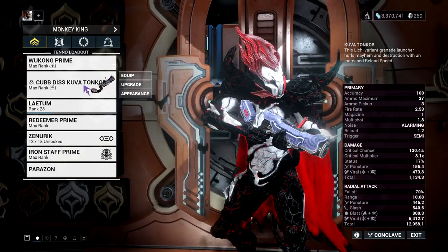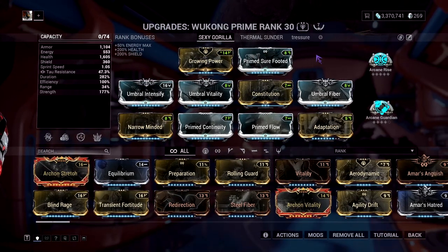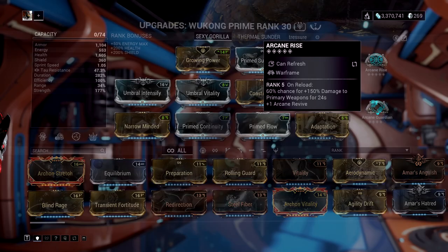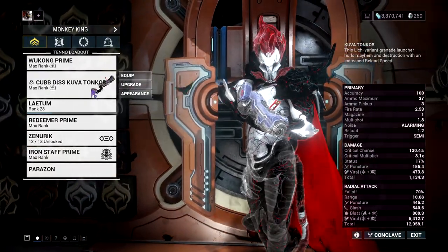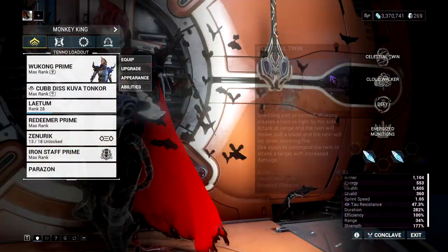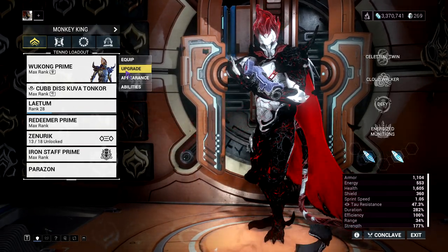The reason why this gun is very OP right now is because of the new arcanes dropped with Varuna — that is Arcane Rise. This has a 60% chance to increase 150% damage on reload, and you will continuously reload on this gun, so this arcane will always be active, giving you 150% damage on this gun.